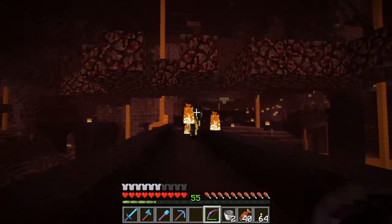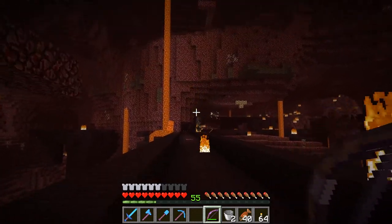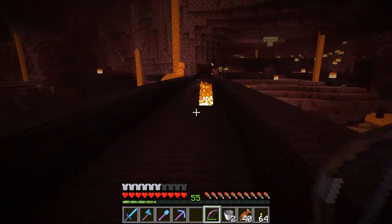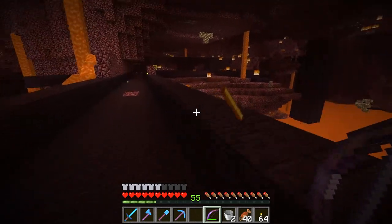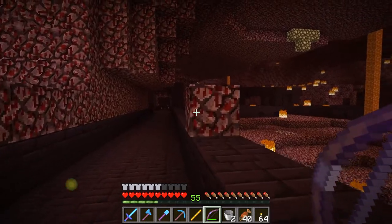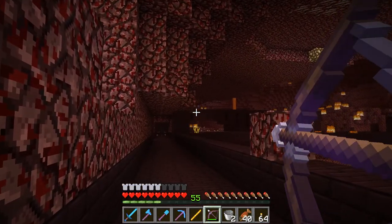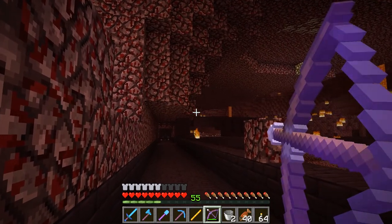There's a guy here — kill him. There's a lot of blazes around here. Okay, let's put out the fires that we have because we really want these to be spawning. There's a skeleton right there and we're hurt. Let's see if we can get the skeleton. It would be great if we dropped the first one.